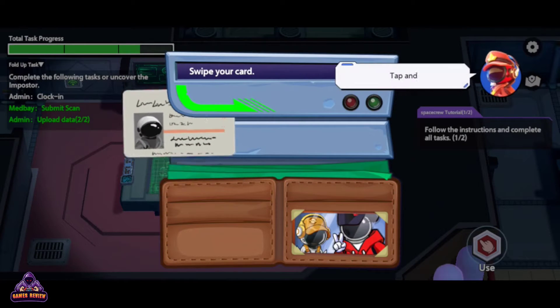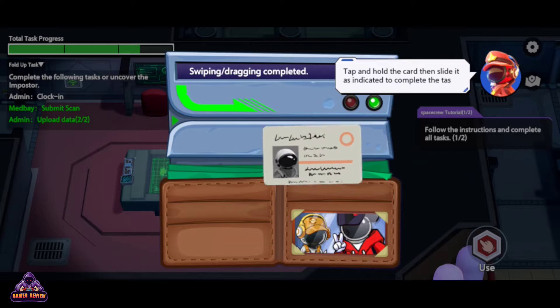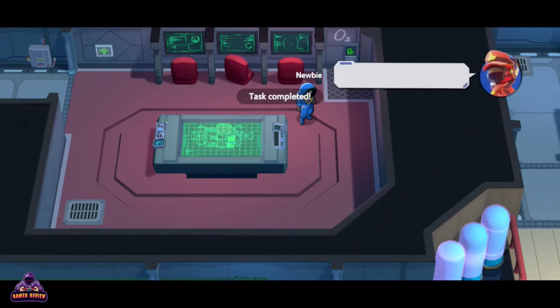This is a card swipe task. Tap and hold the card then slide it as indicated to complete the task. Wonderful.